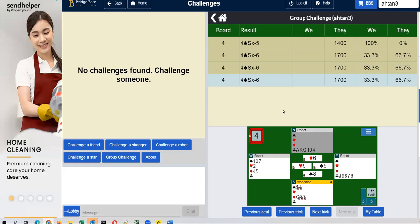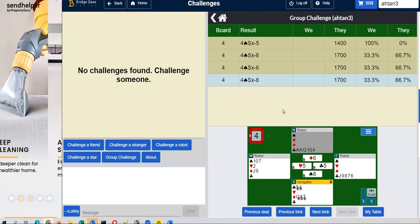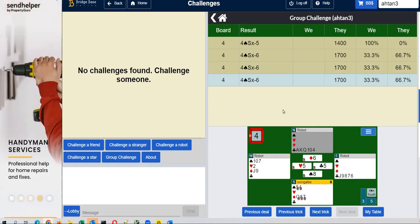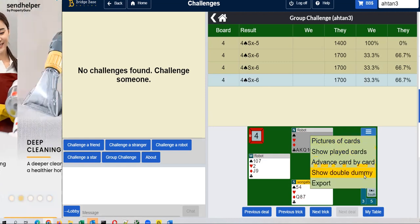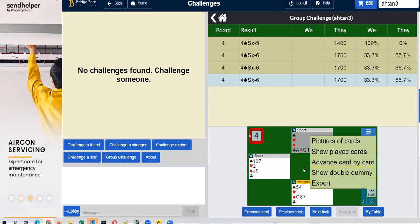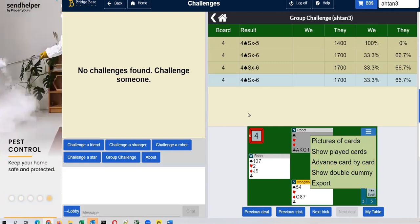So to summarize: when you do a just declare challenge and after it ends in three days, you can compare your play against the other players in your group, or you can do double dummy analysis by enabling show double dummy, and then playing through to see the key point where the number changes for you. That's one way to do it. Thanks, bye.